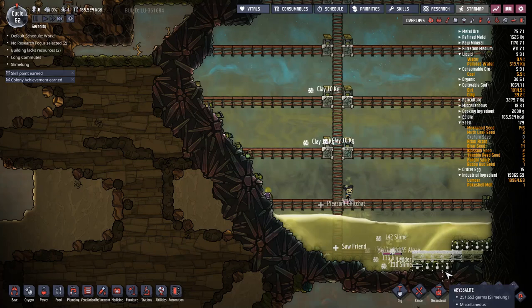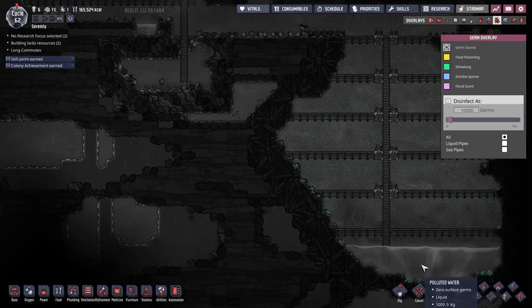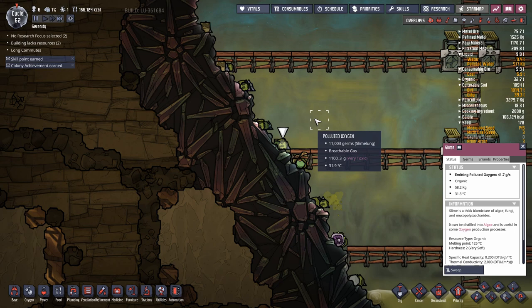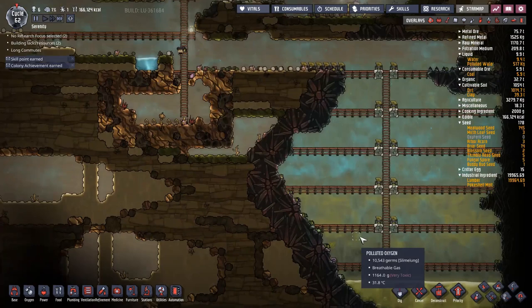Removing slime lung now. As you can see we've almost gone through all of that, and if you check the overlay there are lots of nasty slime lung germs but we're almost done. This is the incorrect way to finish up — we haven't put down deodorizers all the way at the bottom or on the sides. Slime emits polluted oxygen at 41.7 grams a second. Slime off-gases and decays into polluted oxygen in open atmosphere, but it will only keep decaying until the air pressure around it reaches 1.8 kilos. If you submerge it in water, that's more than 1.8 kilos of pressure and the slime won't off-gas.